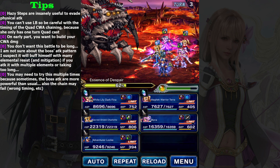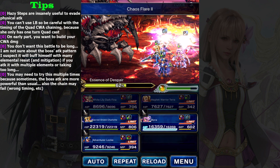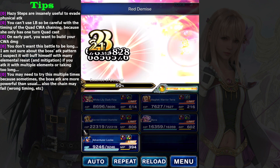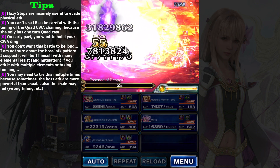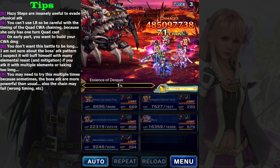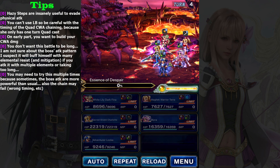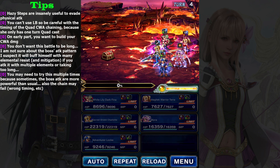Trust me, I've done this in a previous video and succeeded. The animation is kind of long so you don't need to tap quickly - simply tap one character after another. As you can see, I reached 71 chains, and the boss will use Broken Mind and die on the next turn. That's how you clear this fixed party trial.